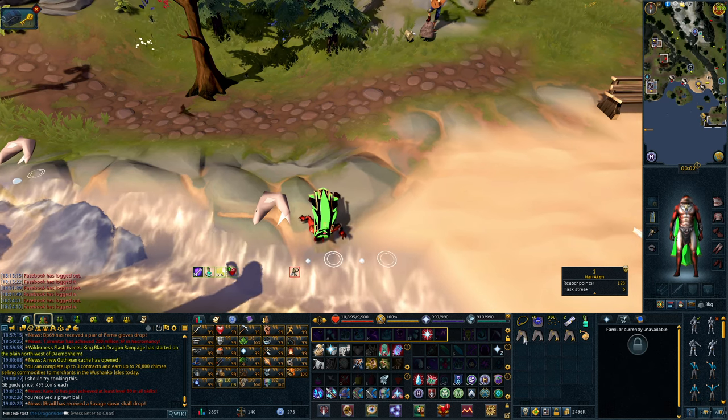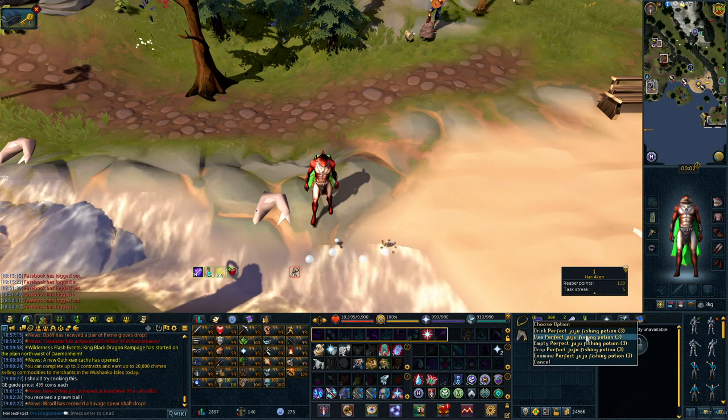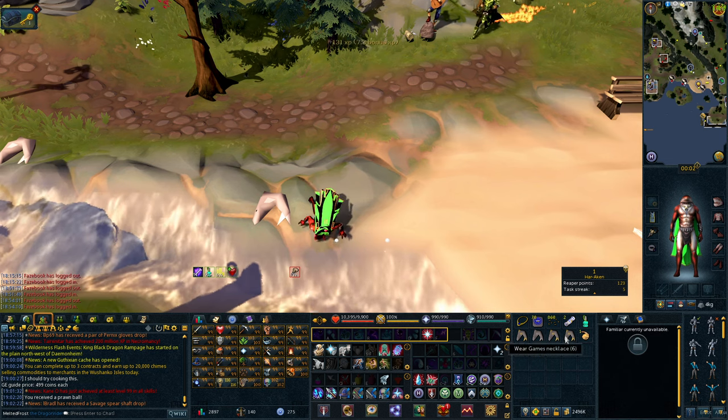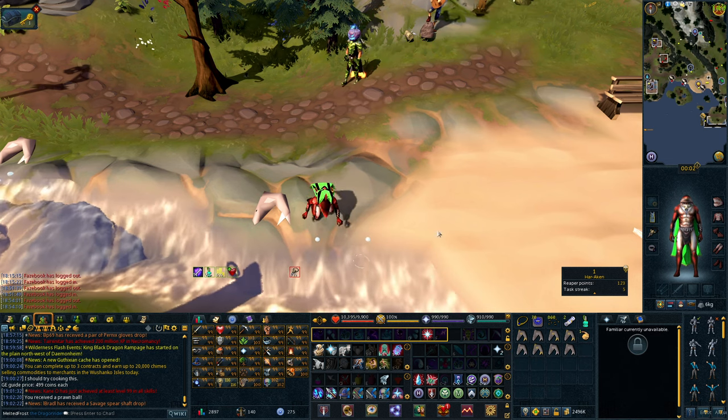Hey guys, I'm going to show you how to get Baron Shark. To get Baron Shark, you will need a Juju Fishing Potion or a Perfect Juju Fishing Potion, and you'll also need 76 Fishing. You'll have a 33% chance to get a Baron Shark when catching normal shark.